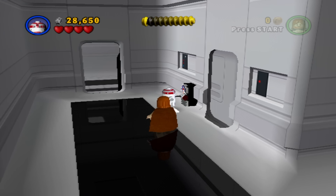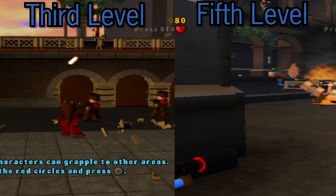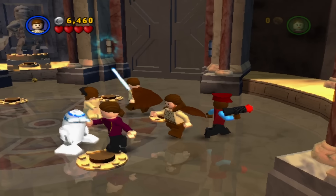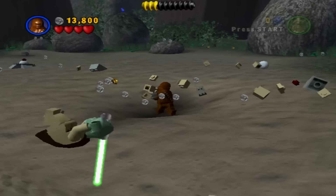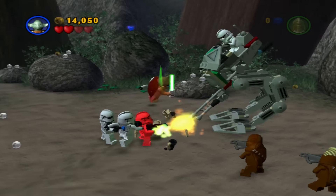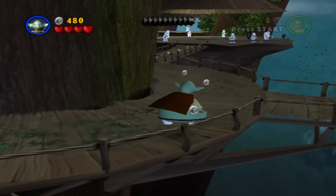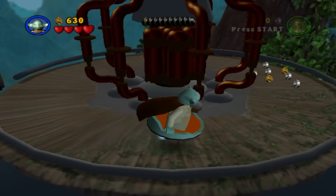There are some levels I just dread playing. Retake Theed Palace is a level I just find way too long, and it doesn't help that not long before this level we were in the exact same location. Another level I just don't like playing is Defensive Kashyyyk — it's a really boring level. I don't find the setting appealing at all, and I'm stuck playing as Yoda, who is not fun to play as. When he doesn't have his lightsaber out he's incredibly slow, but when he does have it out he bounces all over the place. The only cool thing about him in this game is his floating chair. It's sad this is the only game it's ever in — it's not even in the Skywalker Saga.